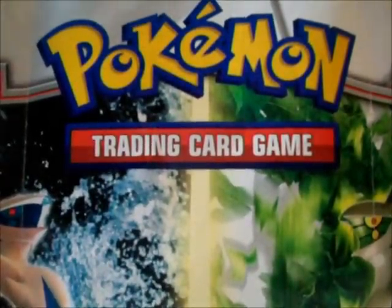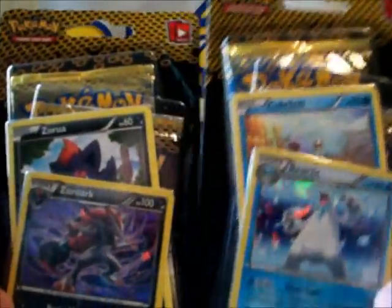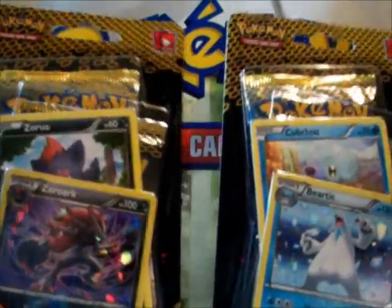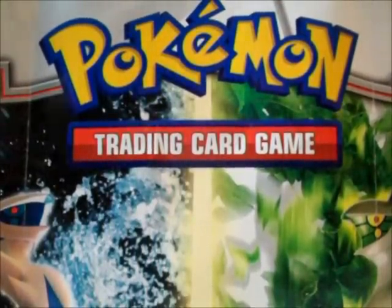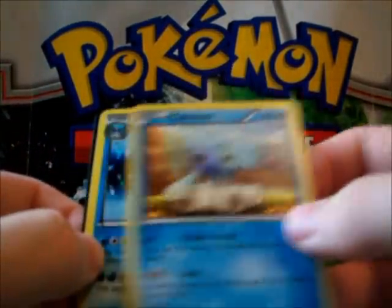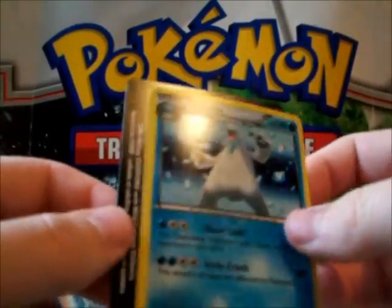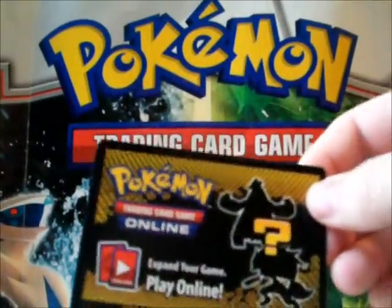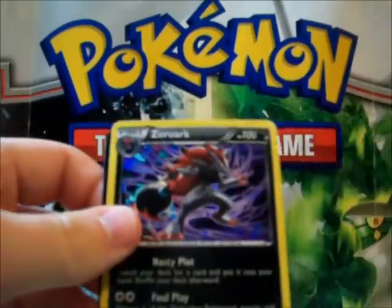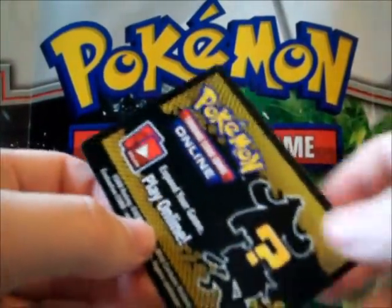Hey everybody, today I have these evolution blisters from Next Destinies. I have these sealed still and I've already opened two of them. Here's the Cubchoo promo card from Next Destinies, and there's a Beartic holo from Noble Victories. And here's Zoroark and Zoroark holo — pretty good card right here.